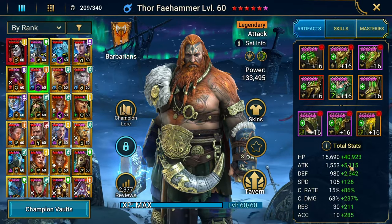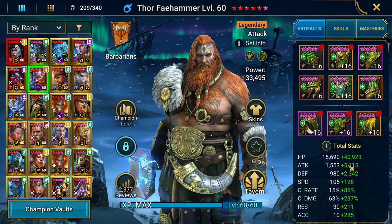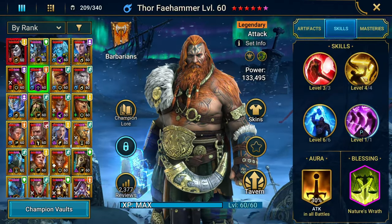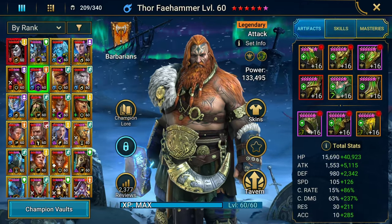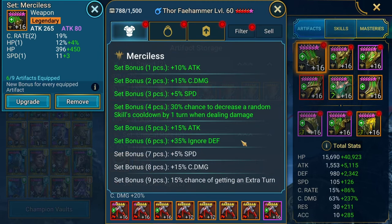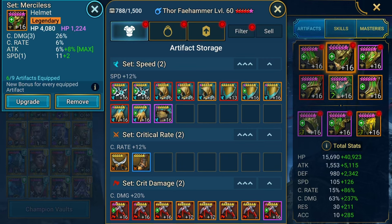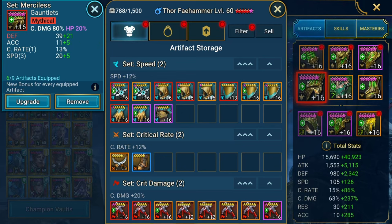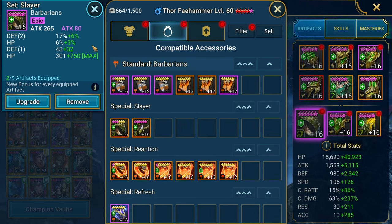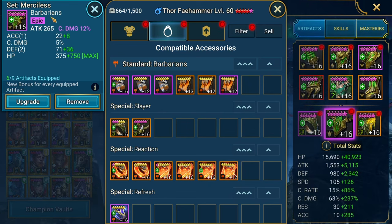We've pretty much seen Thor before, but it's been a while and I tweaked him a bit. He's in 6-piece Merciless, which gives him a 35% chance to ignore defense. I have crit damage with HP% on one piece — I'd like to change it to crit damage eventually, but Thor is extremely squishy with low base defense, so I went out of my way to include defense and HP% to keep him alive. He was just dying so much in testing.